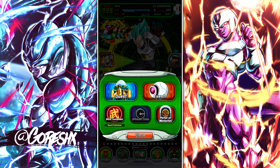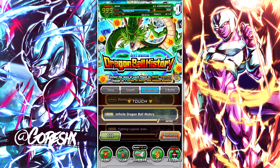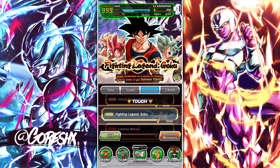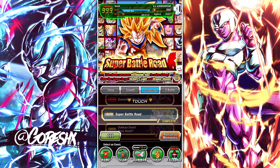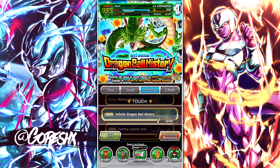After you've had a good amount of time awakening your characters and have a full awakened team in a good position, you go into these super challenging stages — Infinite Dragon Ball History, Fighting Legend Goku, and Super Battle Royale. These are the end-game content of this game. There is no PvP — this is mostly a single-player game with very limited features requiring interaction with other players. That's ultimately what you're building your account towards.